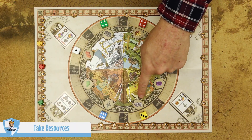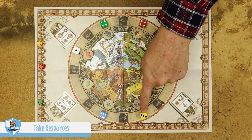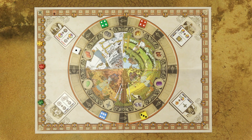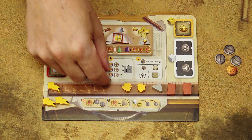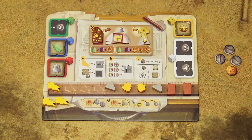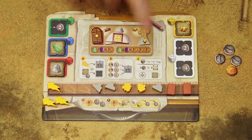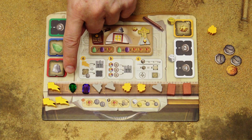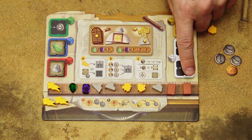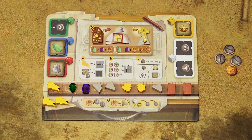When taking resources, take the resources indicated on the tile as many times as there are dice in that section — so in this case you would take two stone. All resources are placed in your inventory, and each inventory space can contain a maximum of one resource. If you gain resources and have no space available in your inventory, you are not allowed to discard resources — those you gained are simply lost.